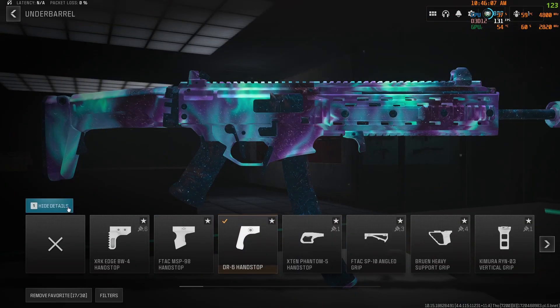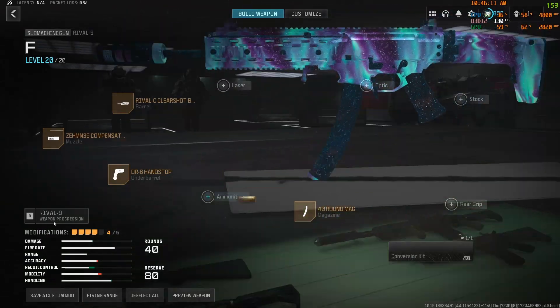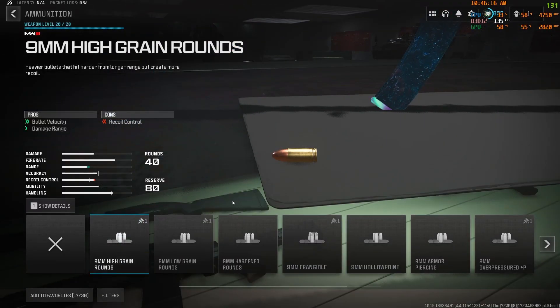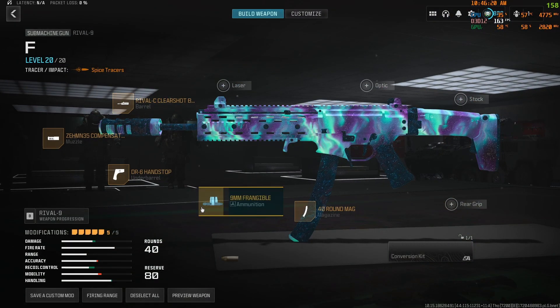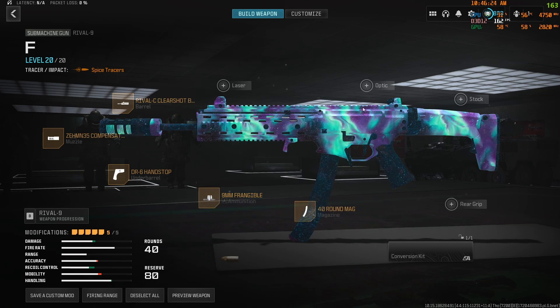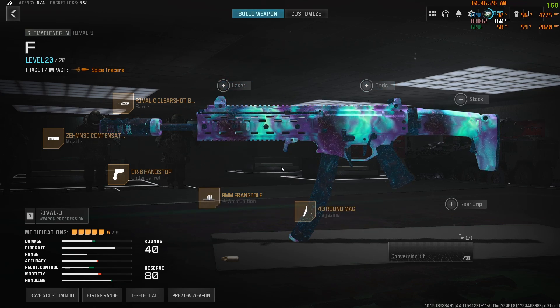The DR-6 Hand Stop. Don't run the Frangible Rounds — I'm just running those because they have tracers. Instead, run the MTZ Marauder Stock. I have the 40-round Mag, but you can take that off and run an optic, a laser, or a rear grip.